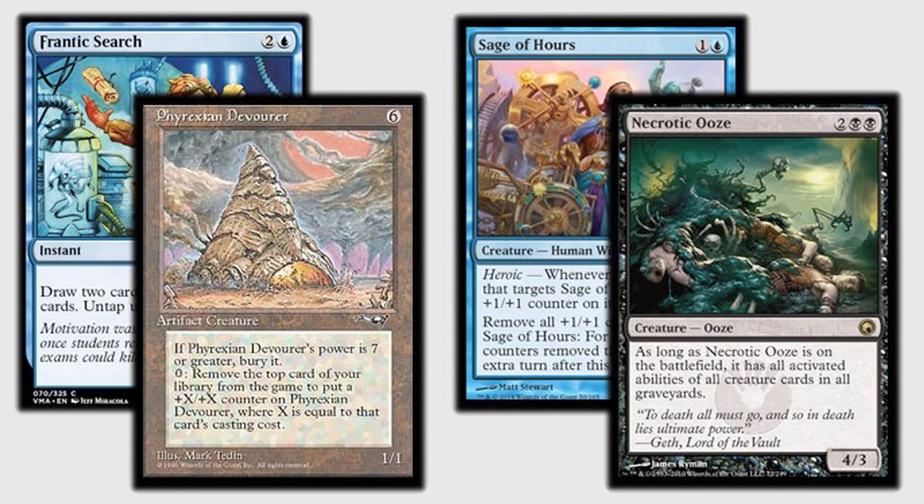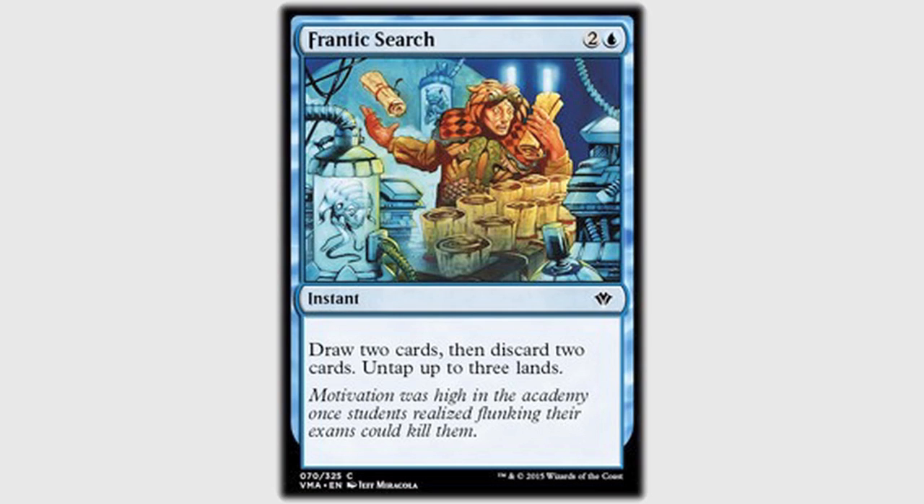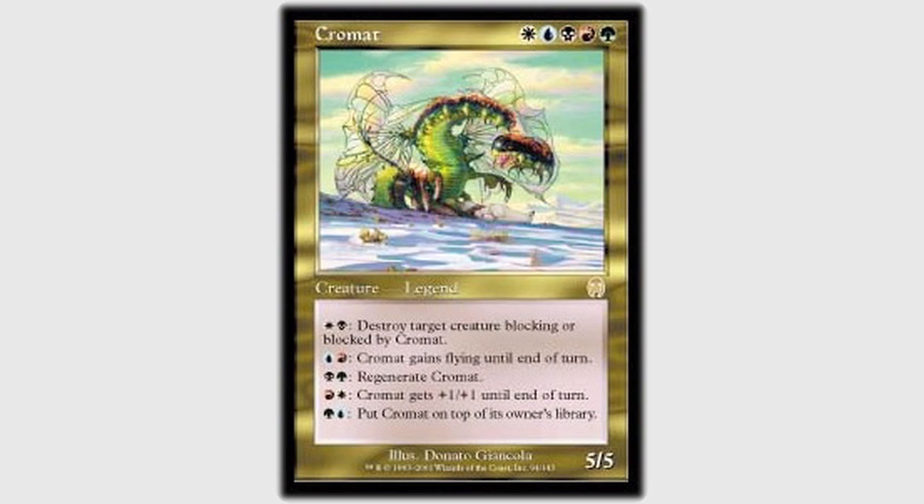You need seven mana to win — six mana the turn before. Do you run a Frantic Search in your deck, Tau? It was in a previous version; this version does not. All three of us were running a Frantic Search, but I guess not. I'm not running a Sol Ring in my Chromat deck, so probably the only card where all three are running is like an Island. Actually, Garrett doesn't run Island — the only basic land he doesn't have. He has one Swamp and two Forests. Tau and I had Sensei's Divining Top — Garrett does not. No Time Spiral for Garrett either, though he's going to put in Windfall. That's funny there are so many similarities between our decks.